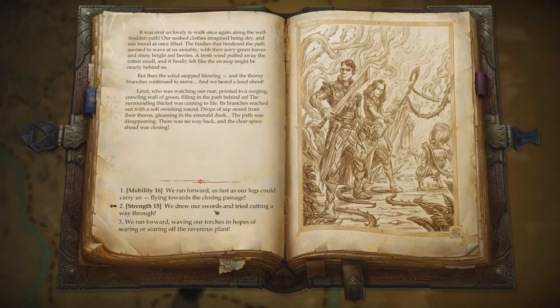It was ever so lovely to walk once again along the well-trodden path. Our soaked clothes imagined being dry, and our mood at once lifted. The bushes that bordered the path seemed to wave at us amiably with their juicy green leaves and shiny bright red berries. A fresh wind puffed away the rotten smell, and it finally felt like the swamp might be nearly behind us. But then the wind stopped blowing, and the thorny branches continued to move. We heard a loud shout — Lindsay, who was watching our rear, pointed to a surging, clawing, crawling wall of green filling in the path behind us.